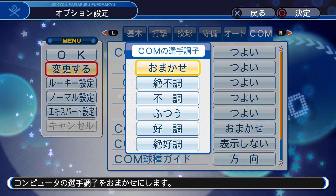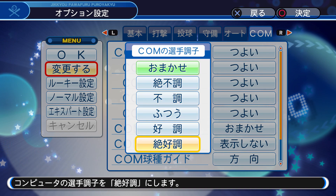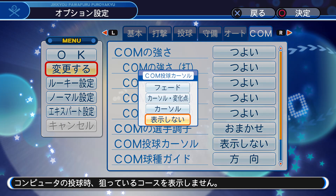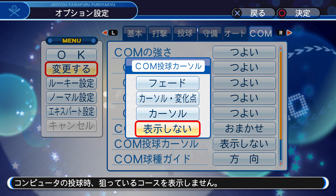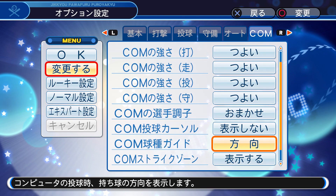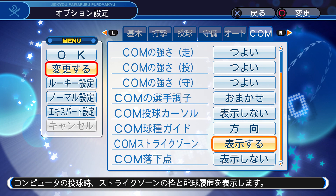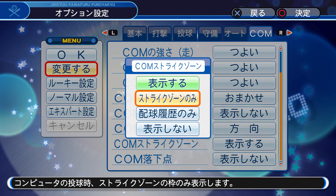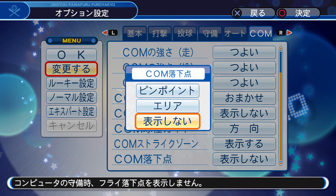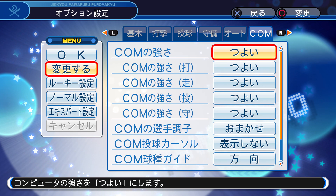This is for the player's condition — like the strength option you can get for the players themselves. I usually have it on the regular default option. The throwing cursor — I have it on don't show, because I don't really want to know where the computer is throwing. This is the computer guide — I keep it on the regular directions. Strike zone, I have it on view — it's the same options: strike zone only, history only, or don't show at all. I keep it on view for the whole thing.